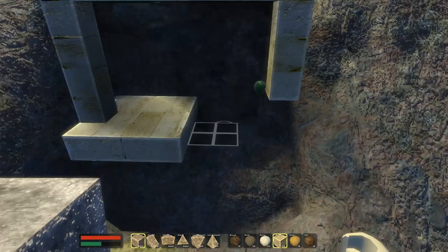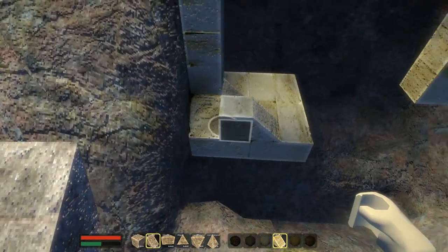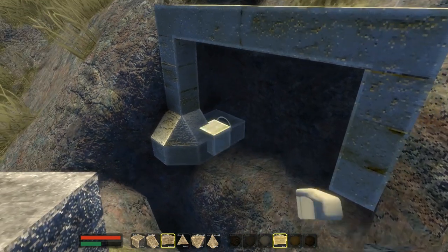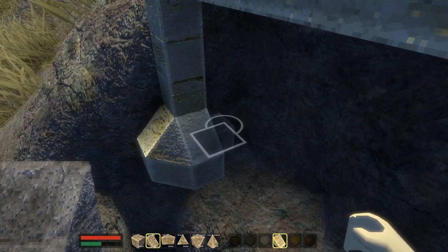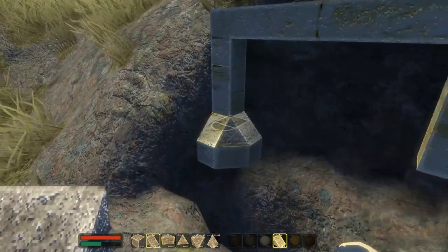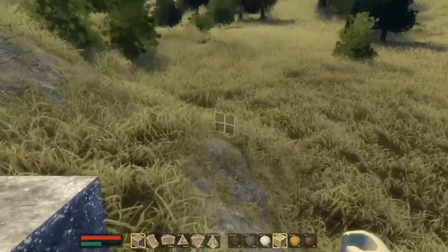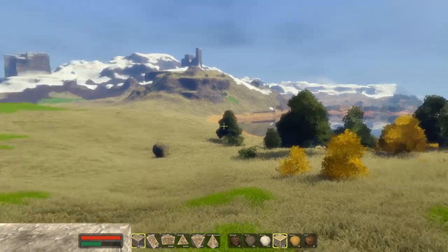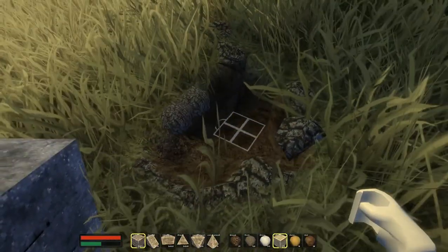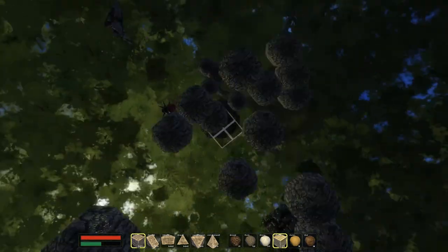You can build some really intriguing structures. The smallest size we can build at is this, and we can build little slopes. You can build some really impressive little structures. Not that you can't build anything impressive with Minecraft, but this is much more granular — it gives you more freedom. It can also be a bit overwhelming with all the things you can do, but it's really easy to pick up. Everything you see is based on voxels, so even the trees are made out of voxels, which leads to some pretty interesting behaviors.